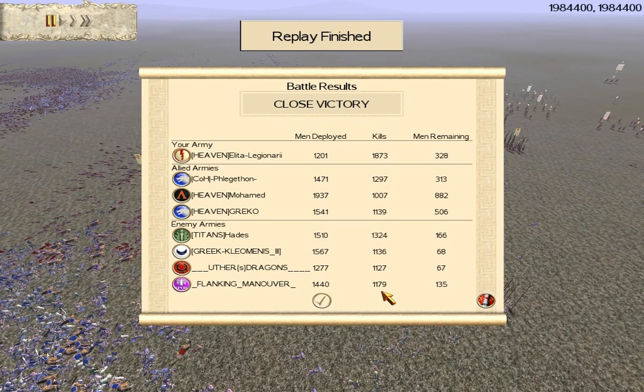Good game to Fleg, Moe, Greco, Hades, Cleomenus, Uther, and Flanking Maneuver. Hope you guys enjoyed it. Please leave comments - tell me what you think, did you enjoy it, what do you think we could have done better, what do you think the enemy could have done better? Constructive criticism is always really good. Thanks again guys for watching, hope you enjoyed, and I'll see you next time.